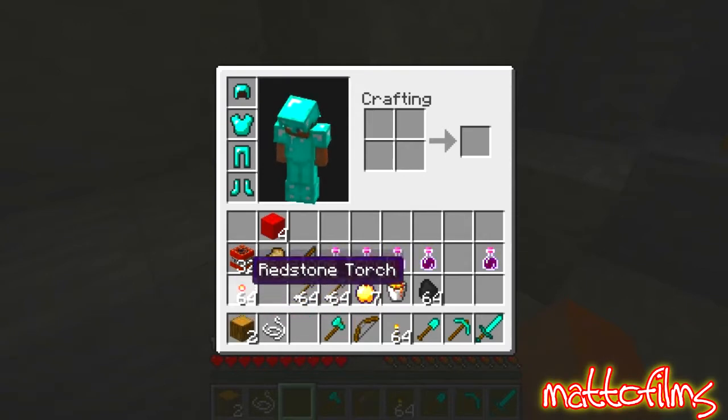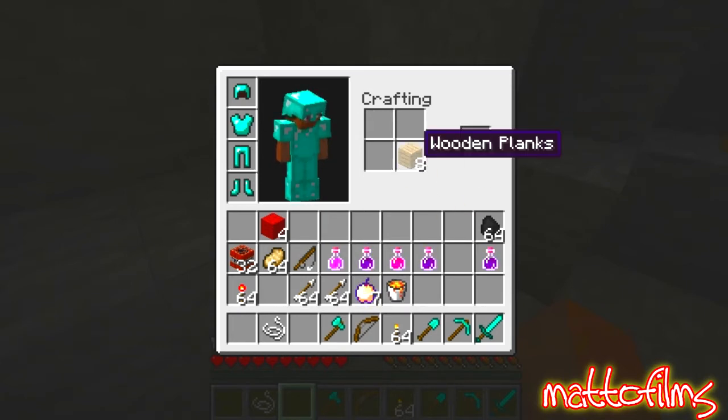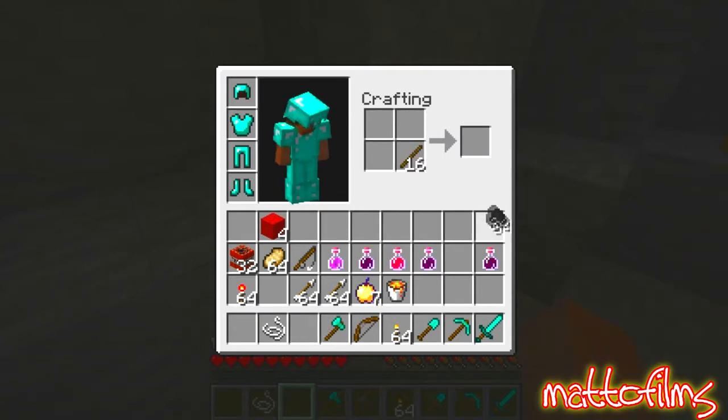We'll keep the wood. I've got some coal. Crafting — make that into some sticks for torches. Oh, I've got torches. What am I doing? Silly me.